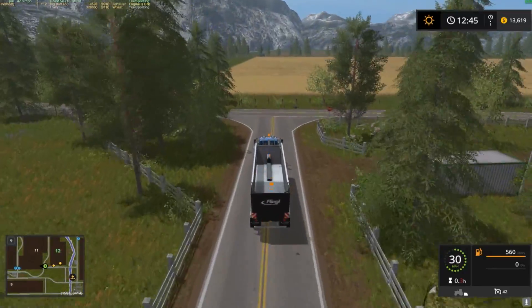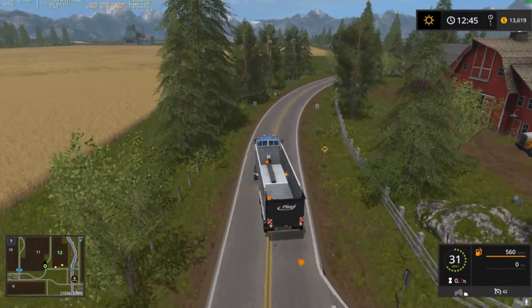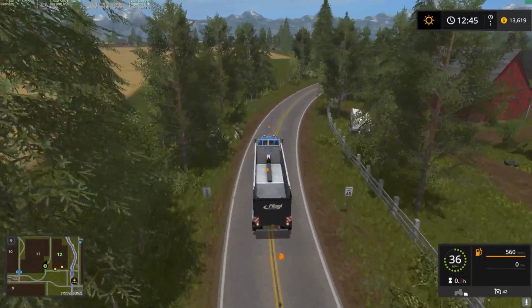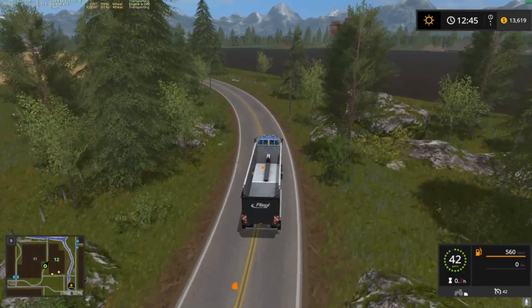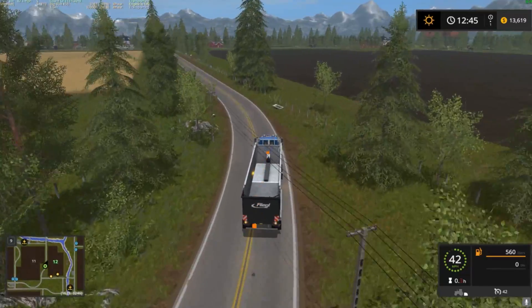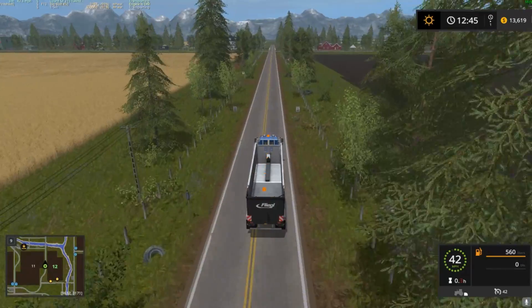We are currently done with field 12, which is very good, and we'll get cranked up over in 13 here in just a second with the harvest. So we'll do this course, get both my trucks on it, then I'll start the combines. I probably have to run the auger wagon again because I don't think the courseplay guy will keep up with both of them with that small auger wagon.